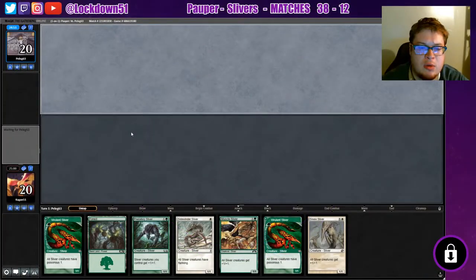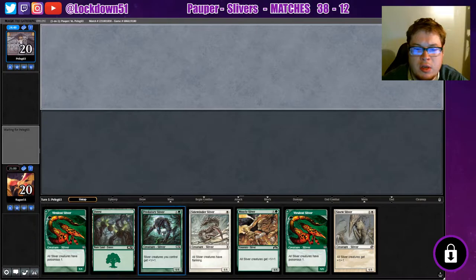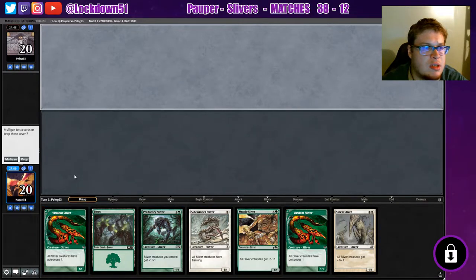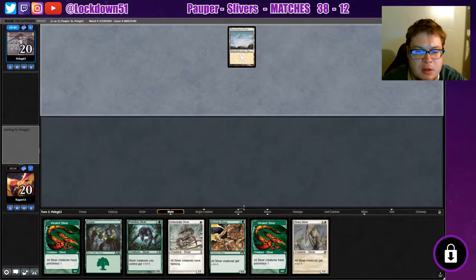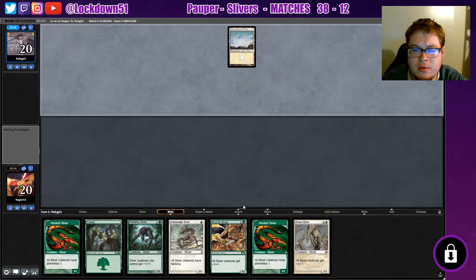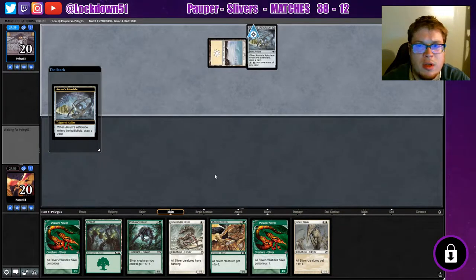Welcome back everybody, it's time to lock down some Pauper Slivers. We're getting into things today with what looks like a one-lander with two Viverlins. We got a couple plays, let's see what we can do here. We're on the draw which gives us an extra draw for that land, and we see an Astrolabe — no surprise there.